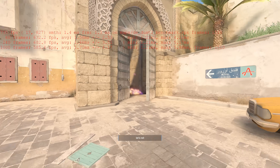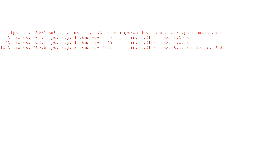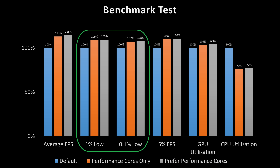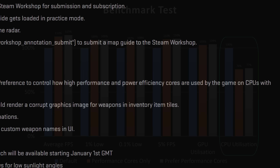I tested a benchmark map first, simply because the results I got on there were super consistent every time, and it made any differences that these options made very obvious. The average was significantly better, the lows were measurably better too, and the CPU utilisation actually dropped — with it now only using the fast P core parts of the processor and not the slower efficiency cores at all.